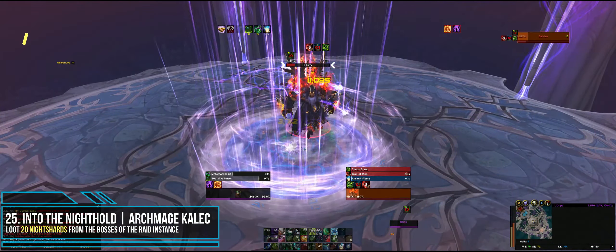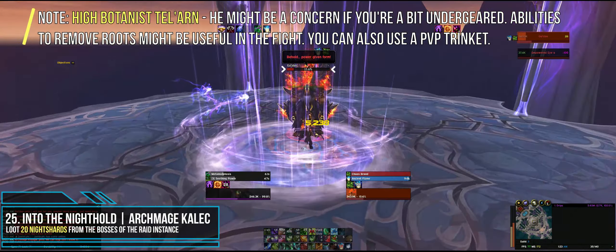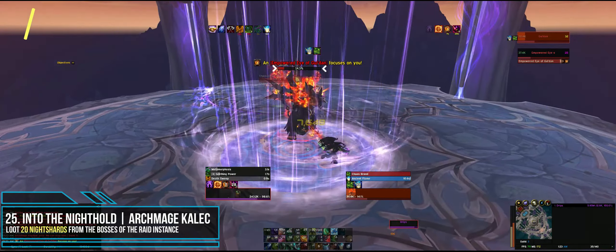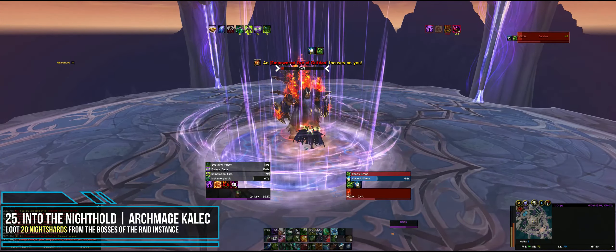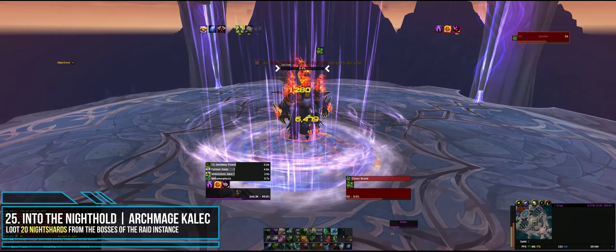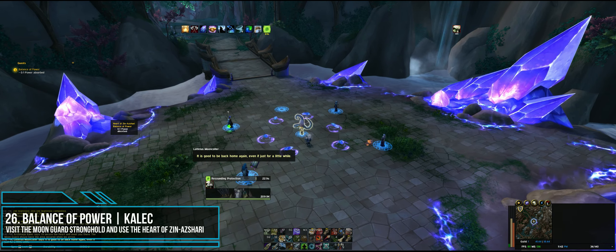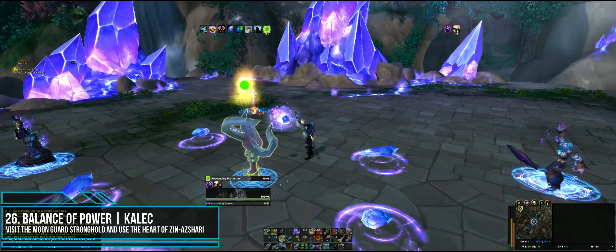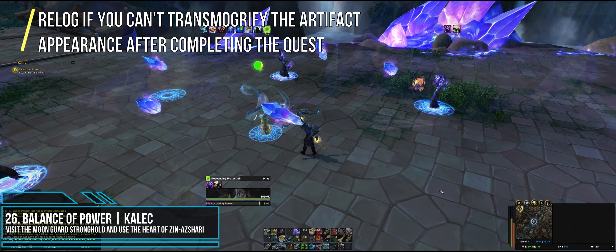Quest twenty-five is Into the Nighthold from Kalec, similar to the Emerald Nightmare run. You have to loot 20 Night Shards from the bosses of the Raid Instance. Unless Blizzard changes things, this will require at least two weeks to complete — two of my characters needed three weeks. Quest twenty-six, the final quest, is Balance of Power from Kalec. Fly to the Moonguard Stronghold, or use the teleporter in Shal'Aran if it's active on the Stronghold end. With your artifact weapon equipped, click the Heart of Zin-Azari.